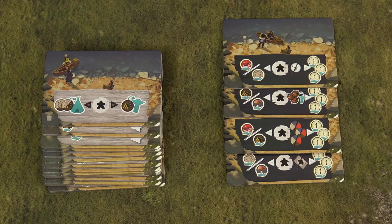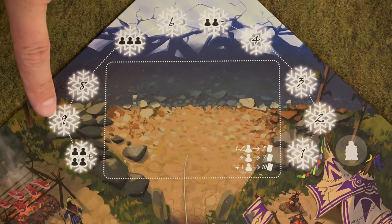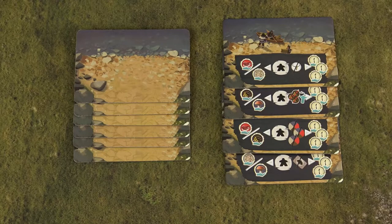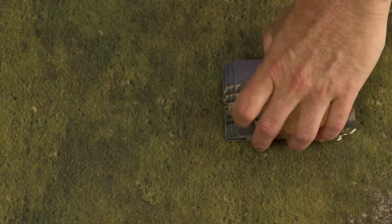Then prepare the deck of canoe tiles. Shuffle the standard canoe tiles and randomly choose 4 for a 2-player game, 6 for a 3-player game, and 9 for a 4-player game. We will set up a 3-player game, so we have randomly chosen 6 cards.